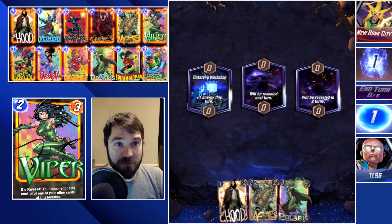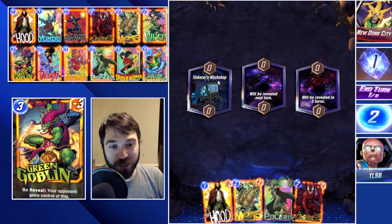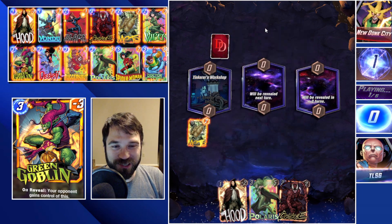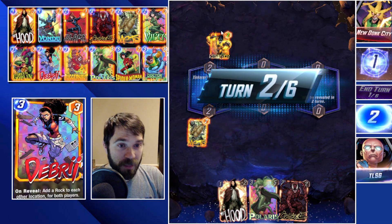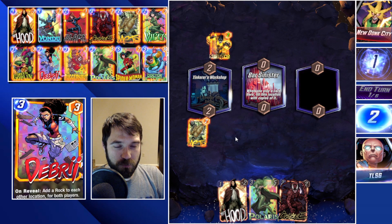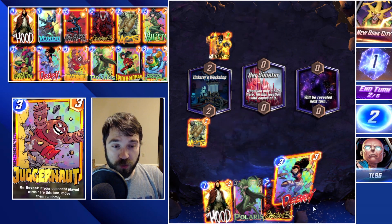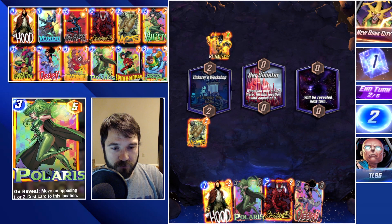Next up we have New Donk City — I swear the last three videos in a row I've had absolutely insane name matchups. The first location is Tinker's Workshop, which gives us an extra energy, so we're actually going to push Mojo there. The fact that they have Sunspot isn't great because it's going to be able to grow over time. What we wanted was a path to drop Debris and outpower them.